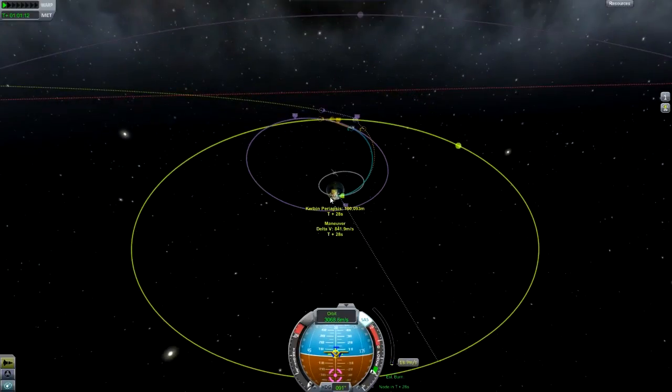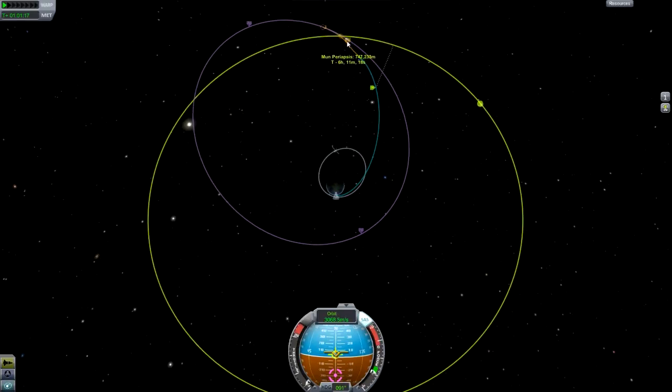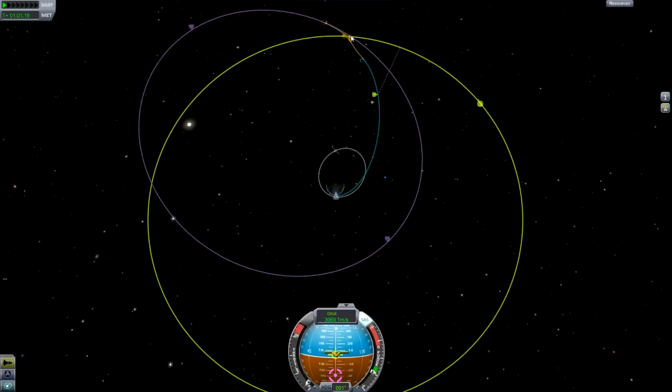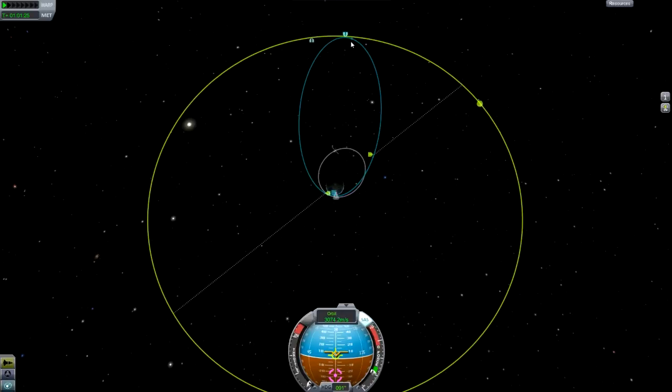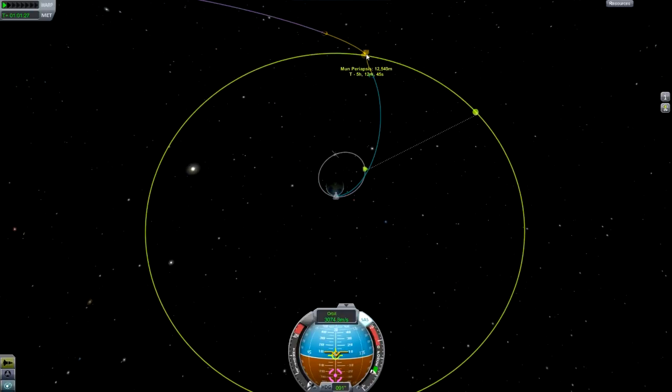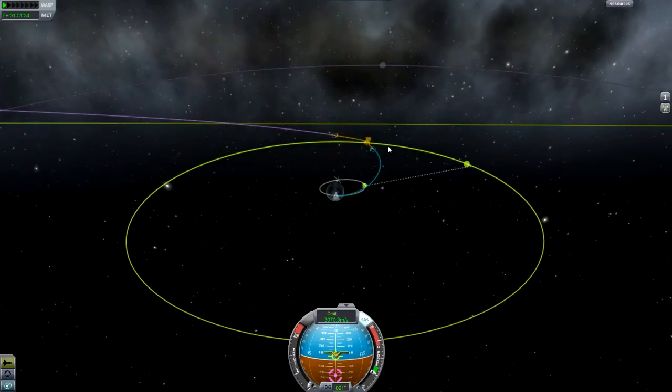There we go, we've got the encounter now. I'm actually going to get rid of the manoeuvre node and do the rest of this manually, because I can make finer adjustments manually than I can with the node. I just want to keep burning very gently until we get the encounter that we want. There is our 12km periapsis. I'm actually going to bring this down a little bit, because in the next tutorial I'm going to go over landing.